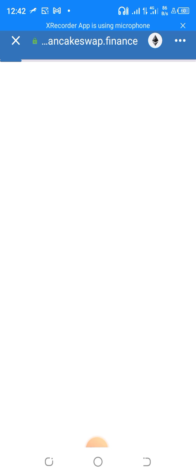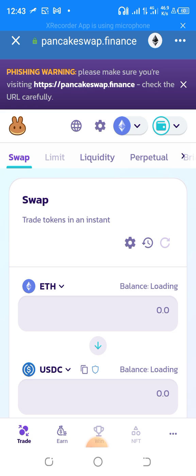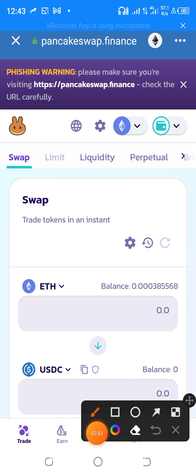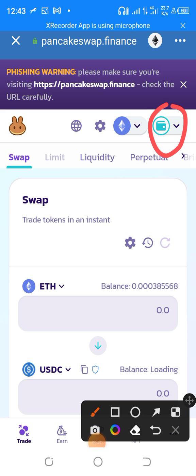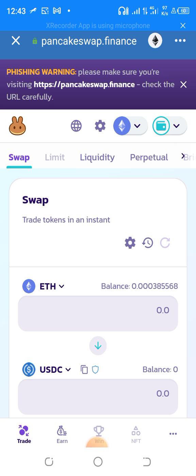When you click on PancakeSwap, wait for it to load up — it may take a while depending on the network. Once PancakeSwap has loaded, click on Connect to connect your wallet. My wallet is already connected, but if yours isn't, click Connect.